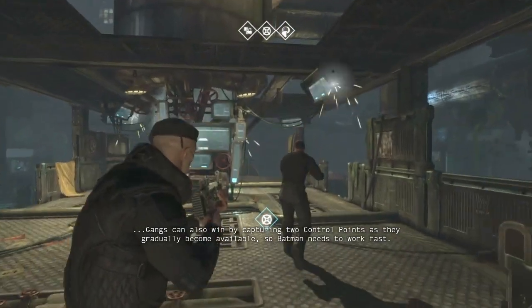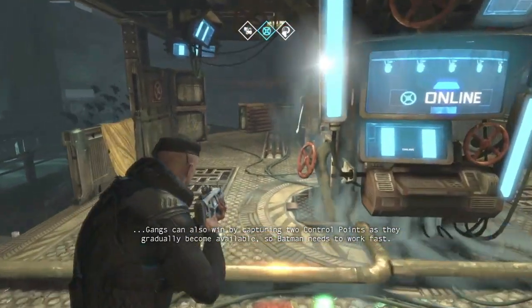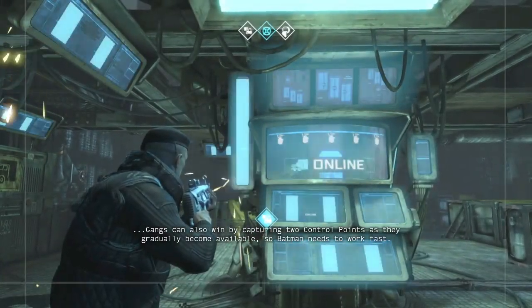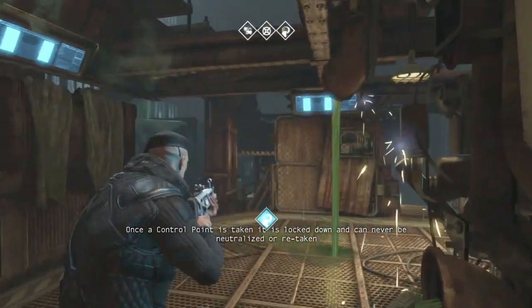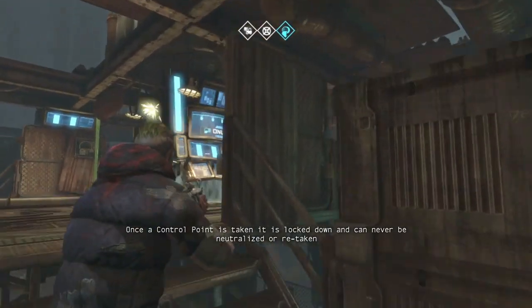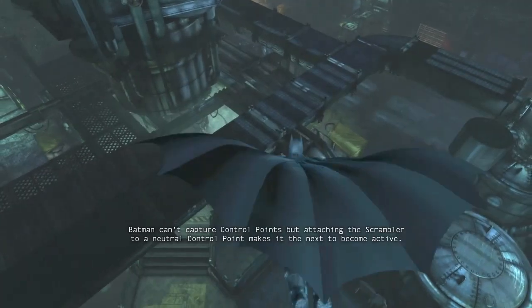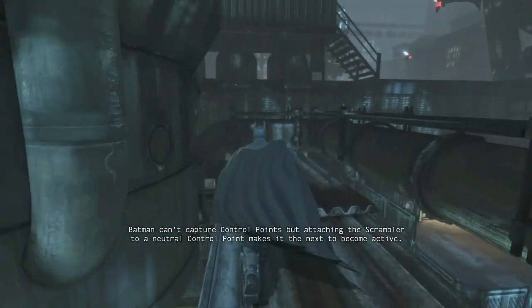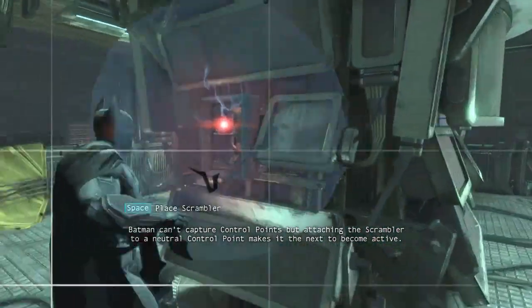Gangs can also win by capturing two control points as they gradually become available, so Batman needs to work fast. Once a control point is taken, it is locked down and can never be neutralized or retaken. Batman can't capture control points, but attaching the Scrambler to a neutral control point makes it the next to become active.